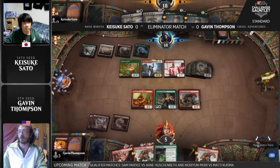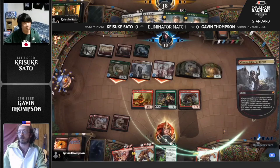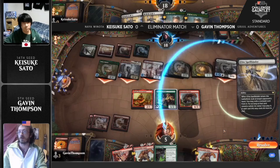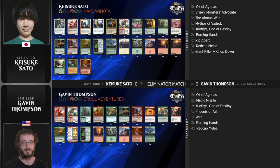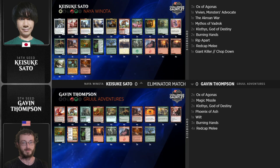Another Chariot here to presumably crew up with the cats, make some copies, get another Winota trigger — and they all have double strike as well. This really showcases the power of these Winota decks; some of these draws look unbelievably strong. With the mana base you can run into some problems, but when you get to do this, the deck looks unbeatable. Gavin not finding another land here — Elite Spellbinder is going to add to the woes. Sato wins very convincingly with Naya Winota, but as mentioned, Gavin Thompson can now go to the sideboard for answers.